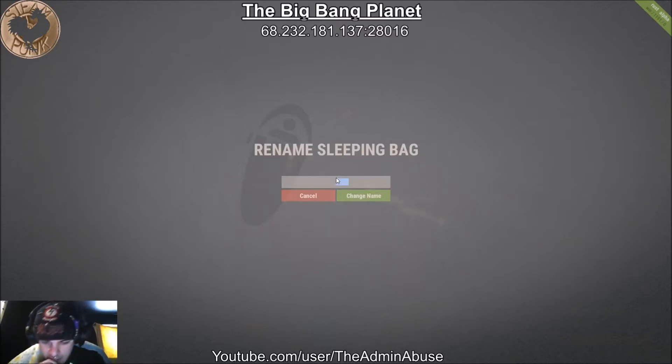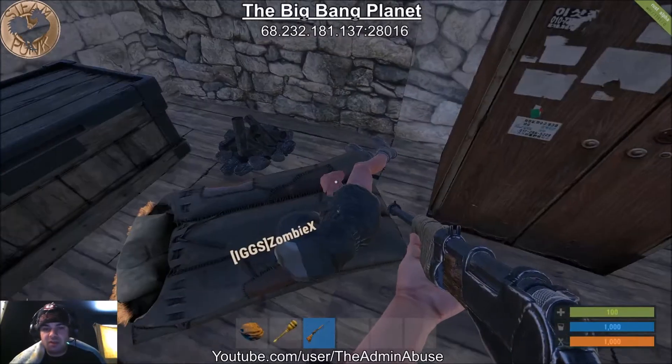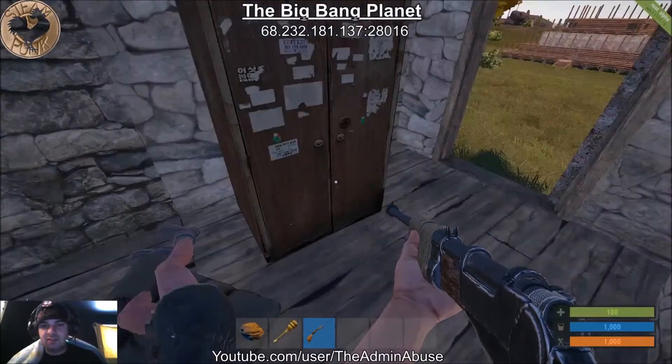I'm pretty sure this guy's a subscriber, so hopefully he won't see this until he dies. You can just go in and rename the bags to whatever you want. When he goes to respawn he can click on this sleeping bag and it will say whatever name you set. Every time he goes to respawn he'll see it says 'butt plugs for life' until he changes it of course.